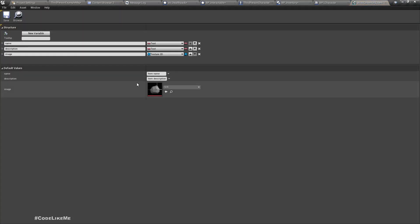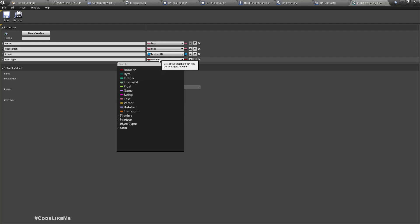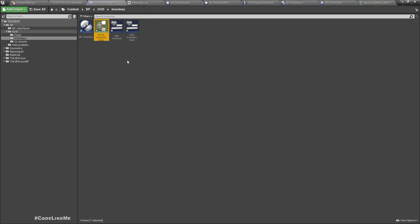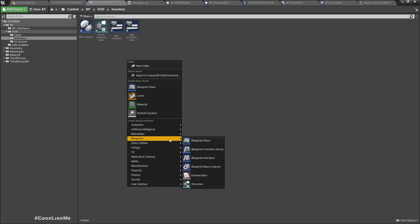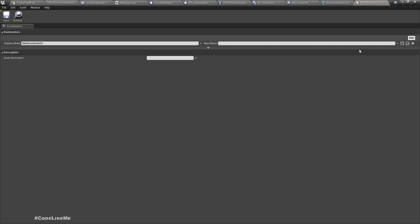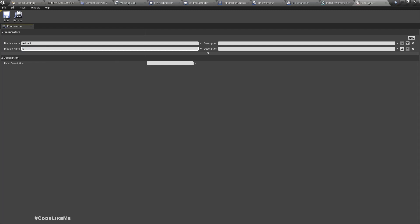Let's go to the inventory item structure and add a new variable called item type. At the moment I only have survival and artifacts, but later the design could change. To support future types, let's define an enumeration called item types with two values: artifact and survival.